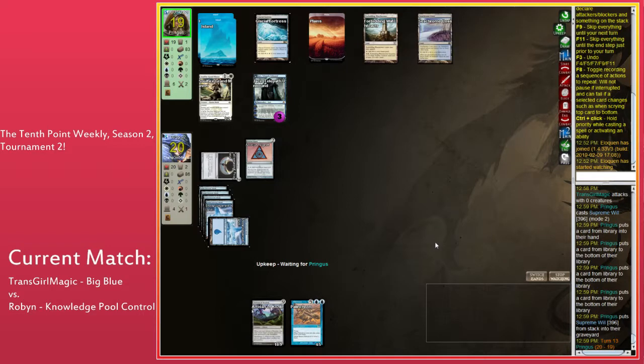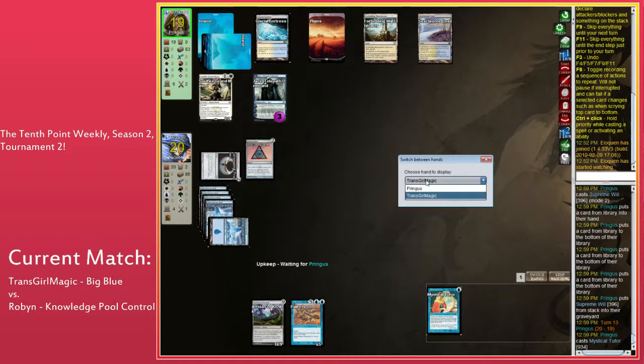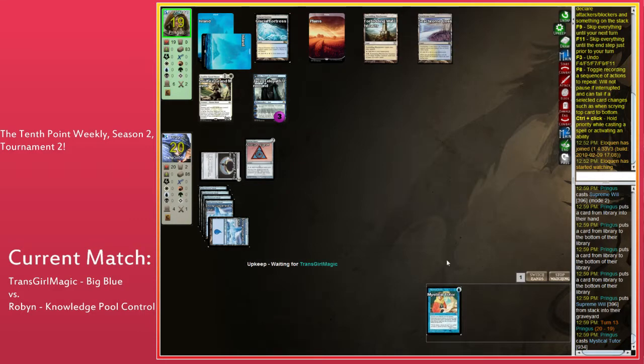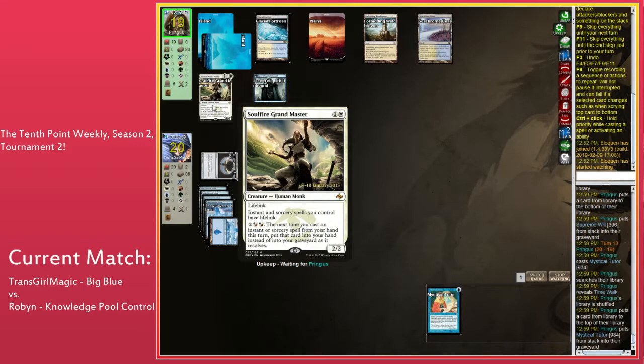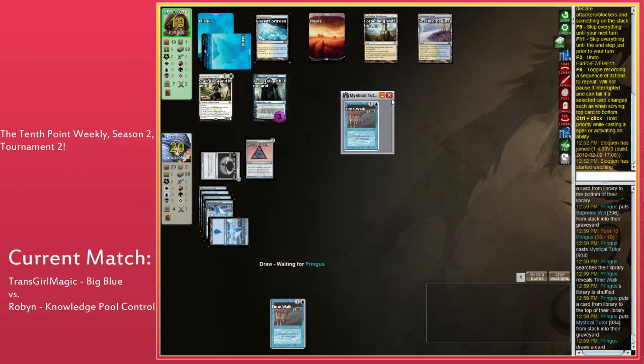Mystical Tutor from somewhere. Do you think it's correct to give this Mystical Tutor Rebound here? No, because you're going to give Time Walk Rebound and win the game. You uptick with Jace, cast Time Walk — not quite this turn, but you uptick with Jace, cast Time Walk. It costs six mana. No no no — you uptick with Jace, Time Walk, and then next turn down-tick with Jace.